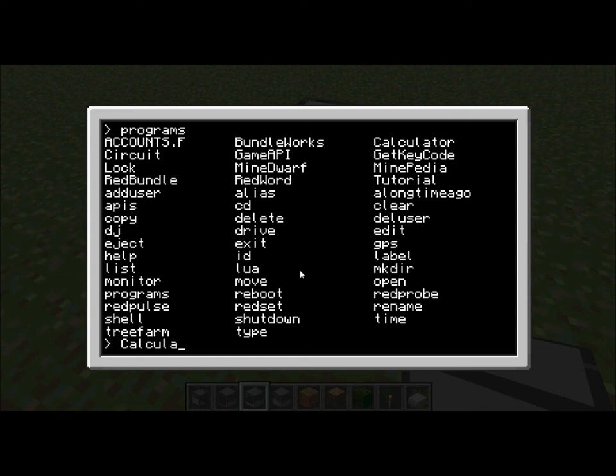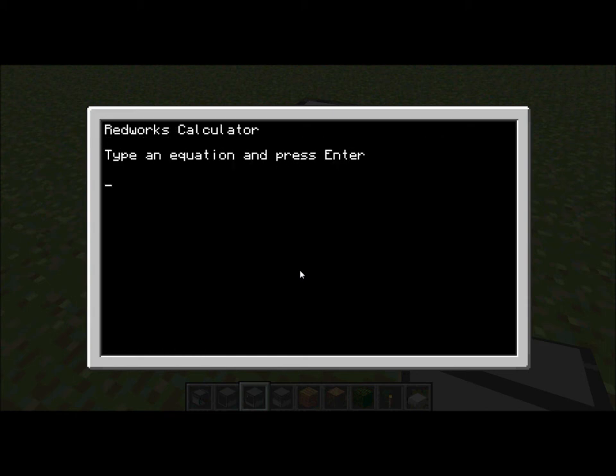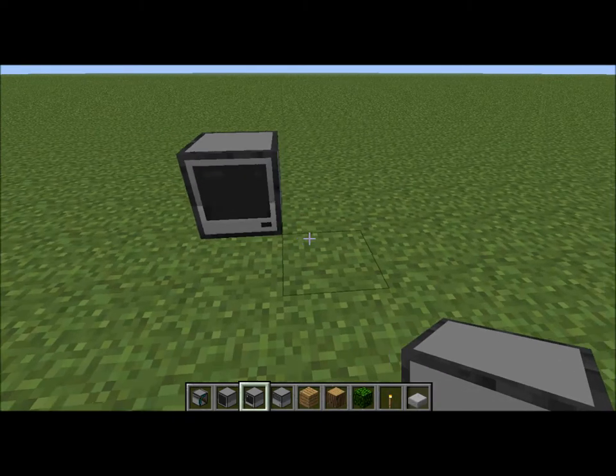There are quite a few built-in programs. I'm typing 'calculator' — you can type in any equation like two carat six plus whatever minus whatever, and you hit enter and it just solves it. Apparently negative 116.1, so yeah, that's just one of the many programs in there. There's all sorts of things, even more added with the RedWorks OS.